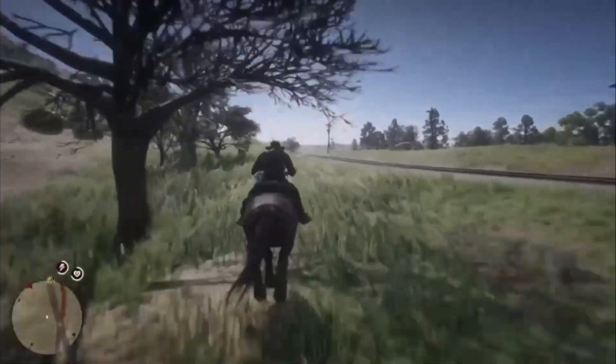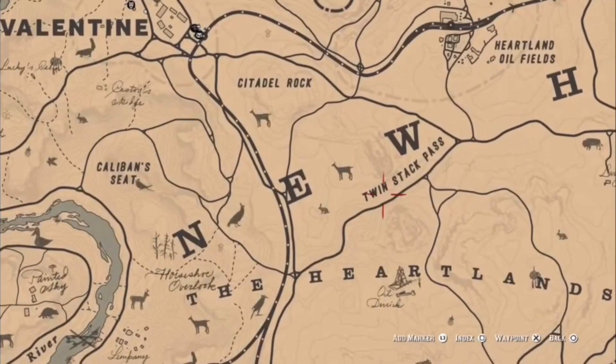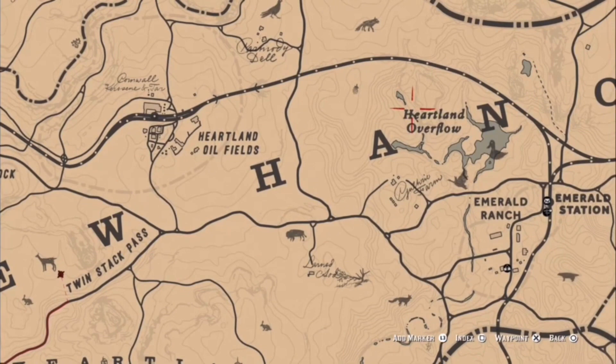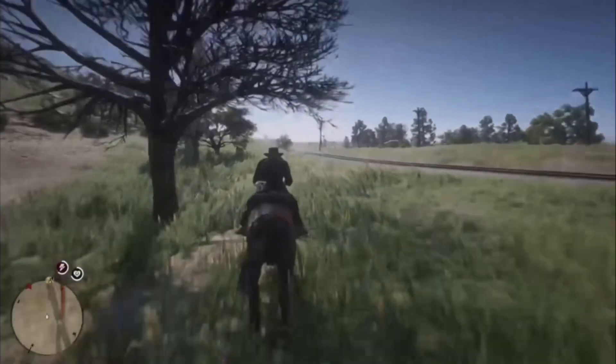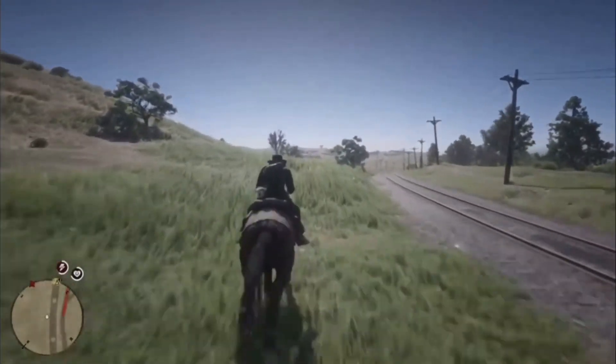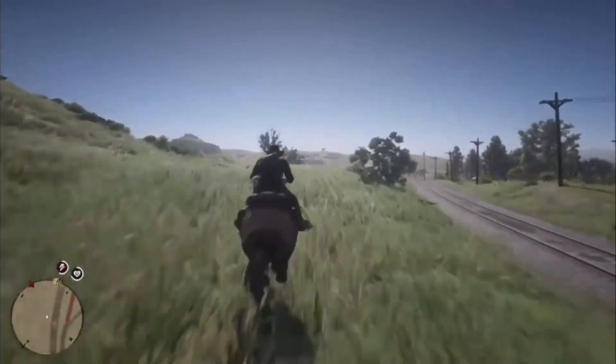Bison can be found in generally one of two locations: either in Twin Stacks Pass or just to the west of the Heartland Overflow. I think that's east of Cornwall, Kerosene and Tar. The animal stands really still right up until you're right next to it, and there will be a lot of them in the herd.